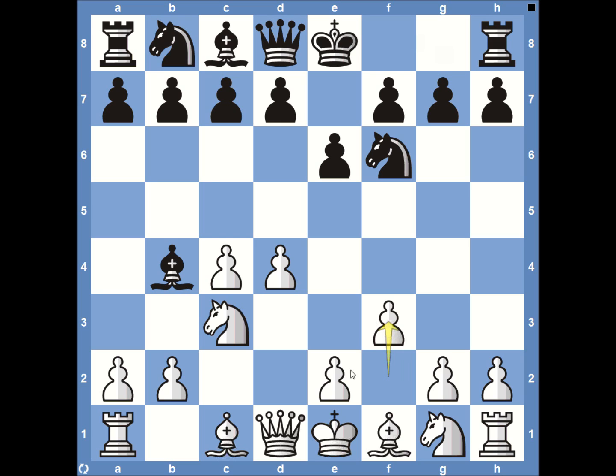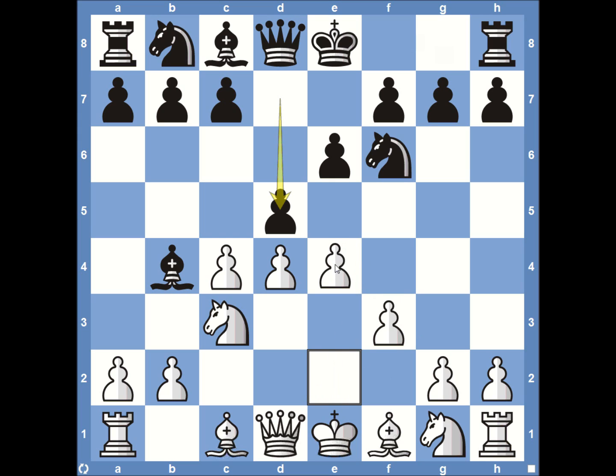This pawn to F3 says that Anand is looking to push forward on the kingside and is not too worried about his king's safety, even if he castles kingside. Black responds with pawn to D5, knowing that Anand wants to dominate the center with E4. Pawn to D5 is a nice move for Magnus Carlsen — he can get his light-squared bishop involved and counterattack the center before things get out of hand.